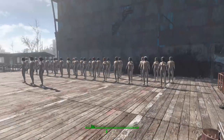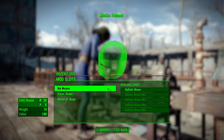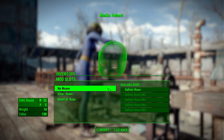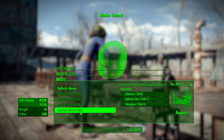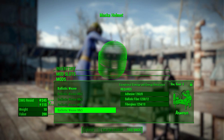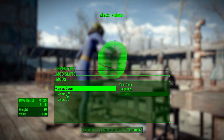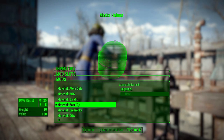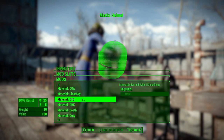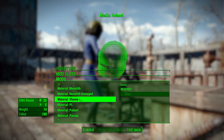Besides all the different aesthetic options, we also get ballistic weave for this thing. It always saddens me when modded armors don't add this category, so thank god it's here. You can add up to mark five ballistic weave, giving it a whole lot more damage resistance. On the visors, again you have down, off, or up. In the materials you've got different faction colors and various words like 'death' and 'duty' written in Russian.